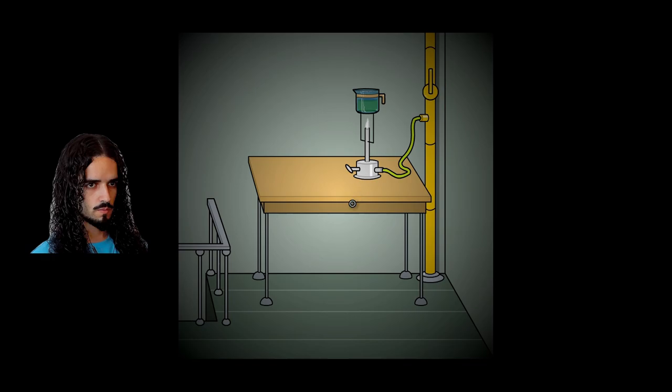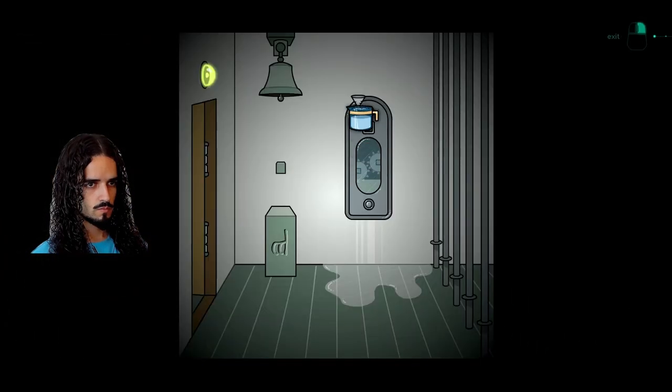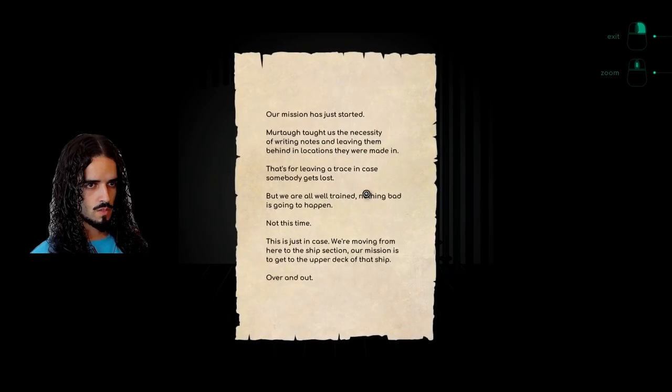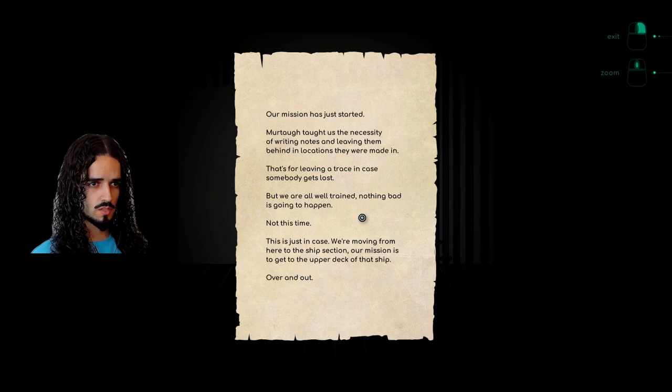So the order matters. Our mission has just started. Murtag taught us the necessity of writing notes and leaving them behind in locations that they were made in — that's for leaving a trace in case somebody gets lost. But we are all well trained, nothing bad is going to happen. Not this time. This is just in case. We're moving from here to the ship section, our mission is to get to the upper deck of that ship. Over and out.